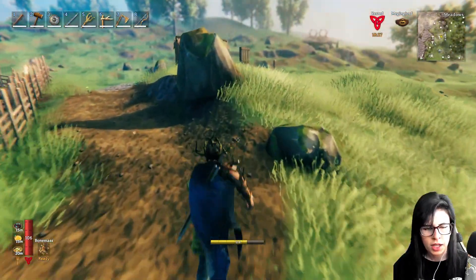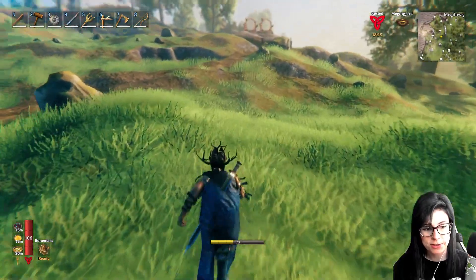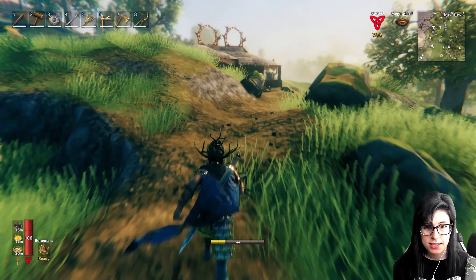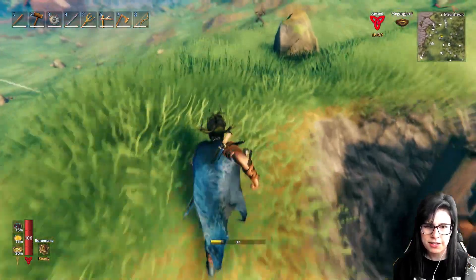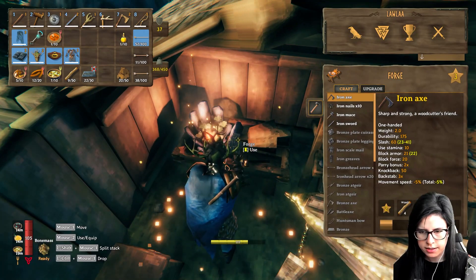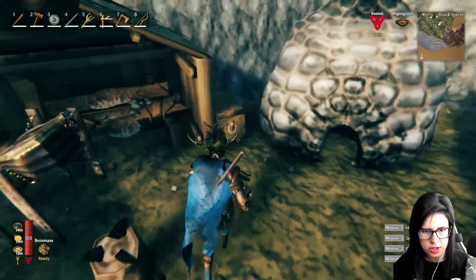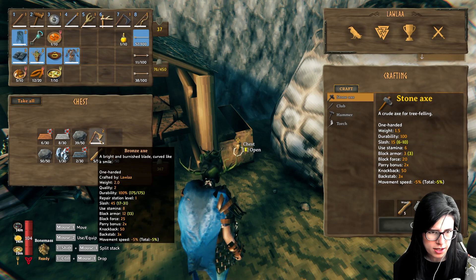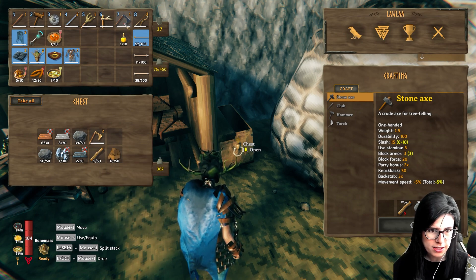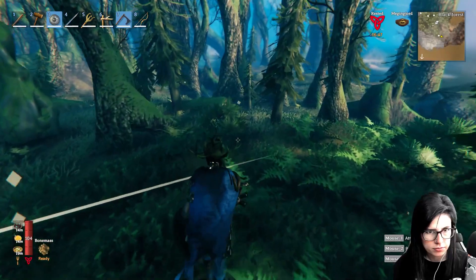I bet the abomination has moved and I won't know where it is. I'd rather not fight it to be honest, but if it jumps out at me then I guess we'll have to. Iron axe - let's do it! Now we shouldn't be rubbish fighting the abomination. That new axe has slash damage of 60 compared to 45 - nice! Oh well, I'm sure it'll be fine.